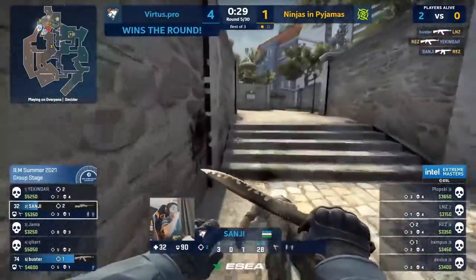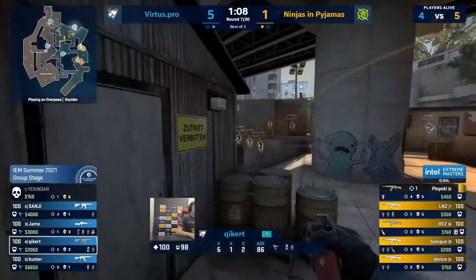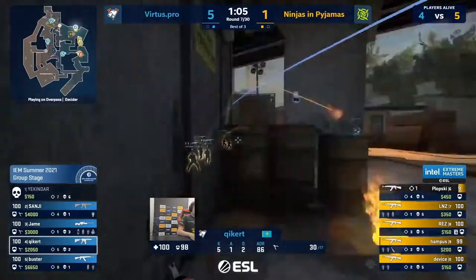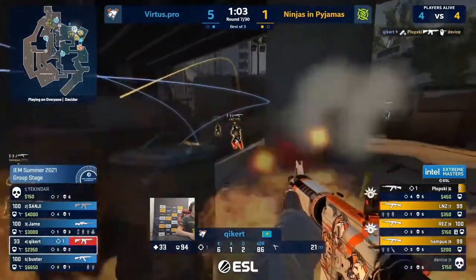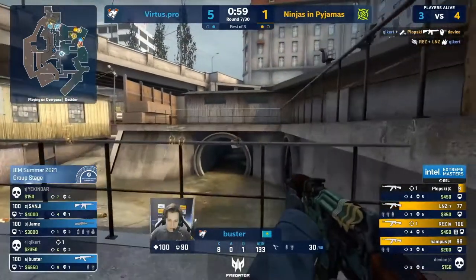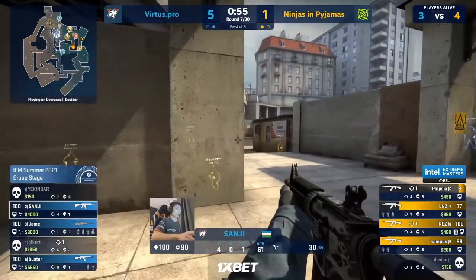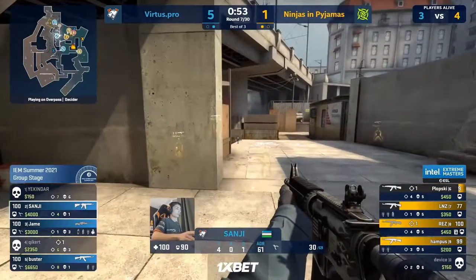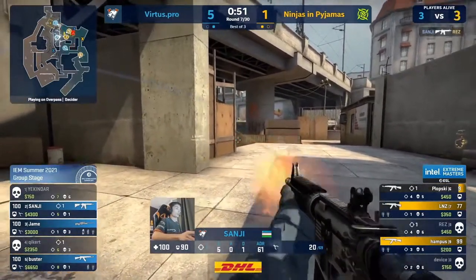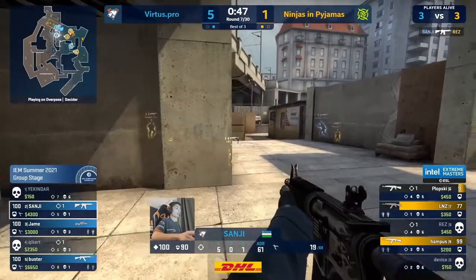They had four players there — all too convinced, all too confident. Well, it was their T sides that were the bread and butter, the things to look out for. So this is a scary slow start but it could be an explosion into the B bombsite. Kicker holding on in the molotov for a kill. Buster has the water control but NIP realize B is very clear — they should have their wits about them and realize the position is not controlled, the bomb denied. Res dead on the site and now Buster has been given room to move on the flank.